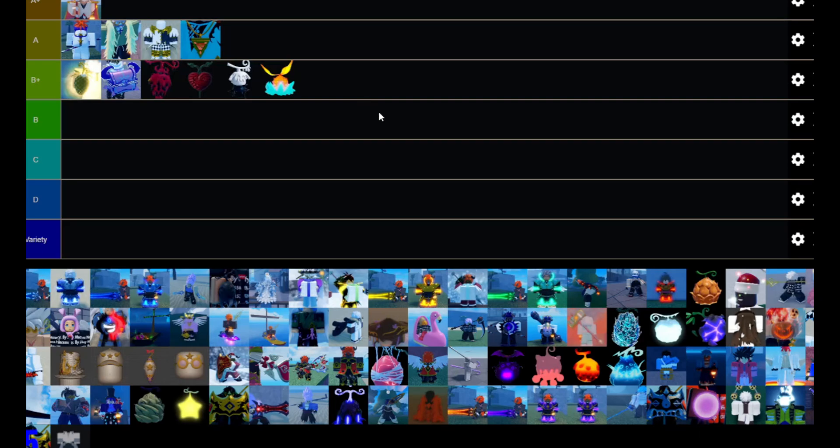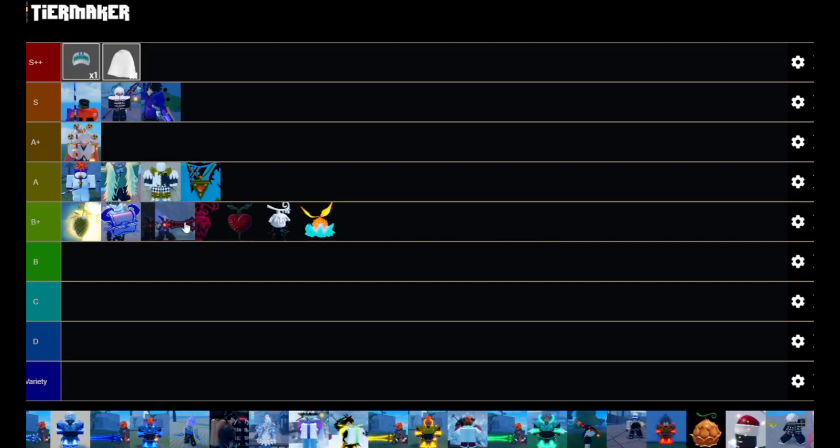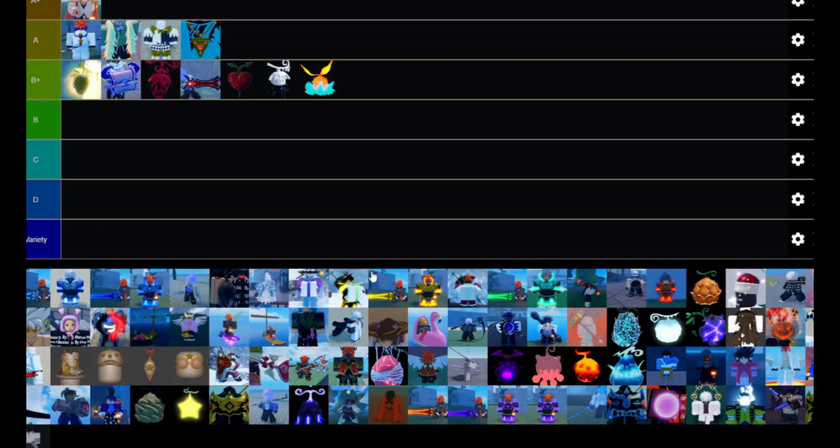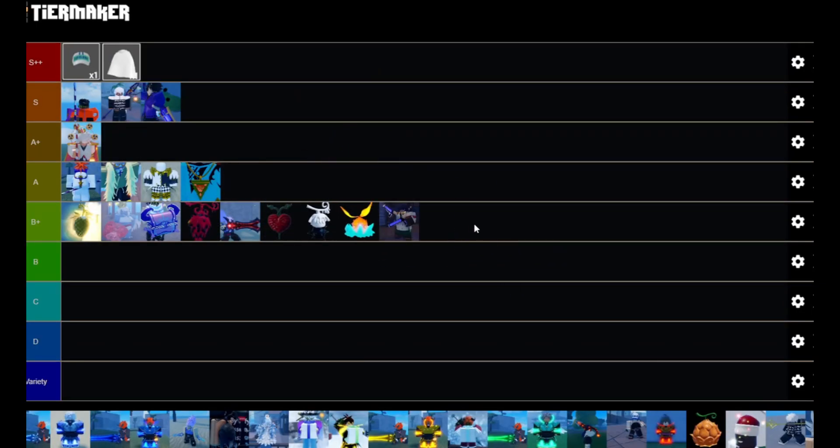Under the mythical chest we got venom, then under venom we got ope, then under ope mochi, and then tori. A couple items fit in B plus tier: world ender would be below venom but above ope, and flowers would be above venom, next to mythical chest — about the same currently. The start guns I'd put a little bit above ope currently.